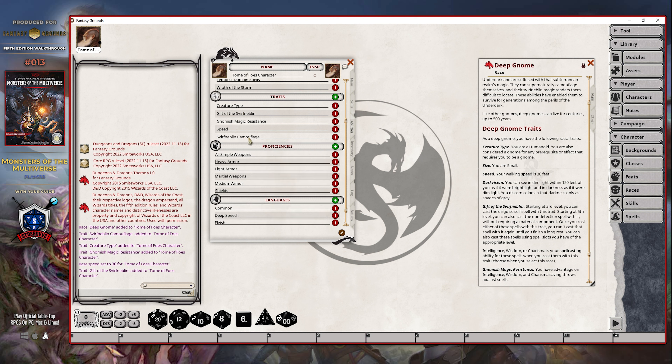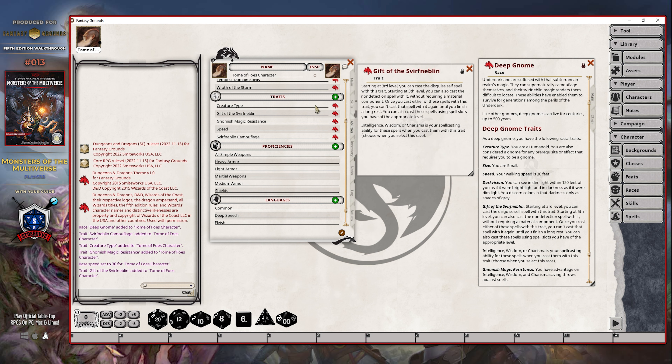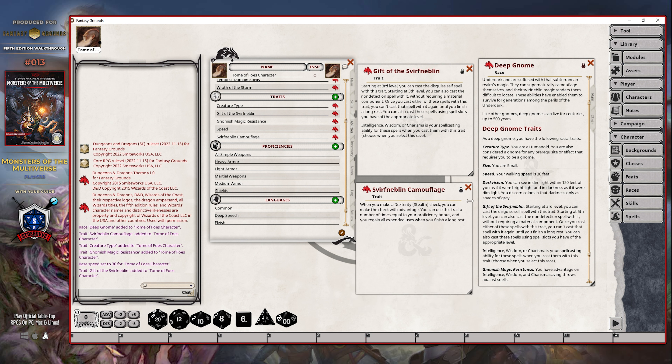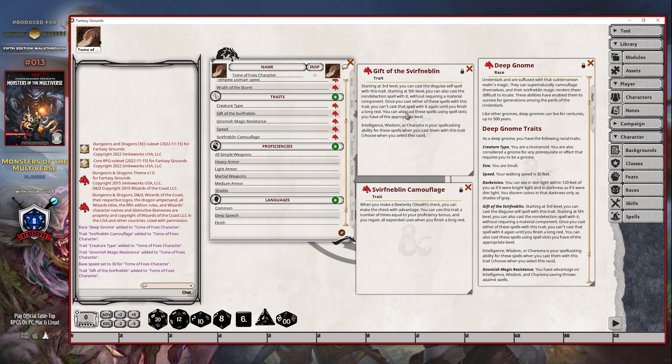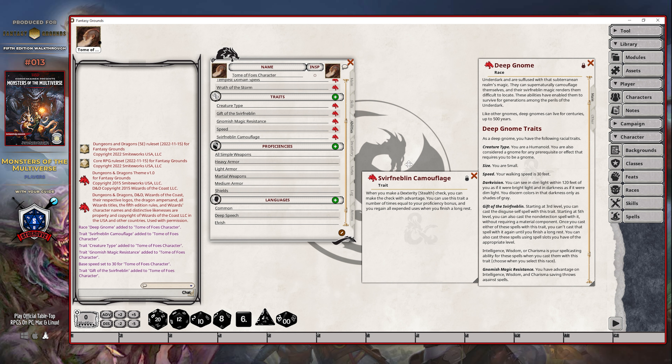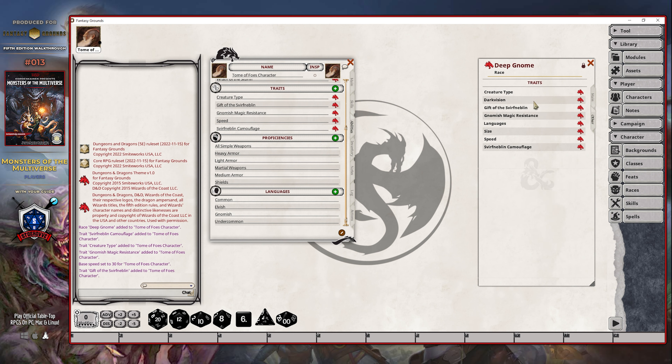I'm going to go ahead and remove gnome cunning and stone camouflage, because I'm pretty certain it's these two that are now replacing the original stats. Gnome cunning had a little bit of a change — this is primarily where gnome cunning came into play, but this is also something that is now coming into play with the new trait. And then the camouflage one literally got changed into the other trait. I'm intentionally not saying this name because I don't want to mispronounce it. To confirm, languages is one of the few things that's actually not displayed on this information sheet — you'll just simply want to click other and then take a look at the languages that your character will know and remove those that don't make sense to be there anymore.